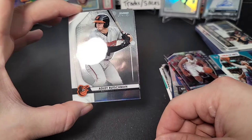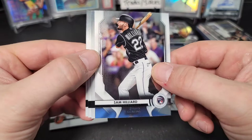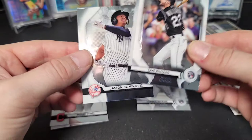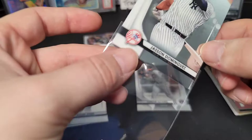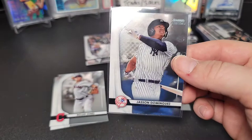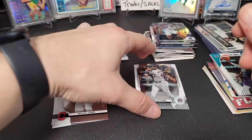Adley Rutschman — that's a nice prospect, one of the top prospects. Yordan Alvarez rookie — that's a nice card. Sam Hilliard rookie, Nolan Jones, and then — wow — Jason Dominguez! What a pack: a Yordan Alvarez rookie, an Adley Rutschman prospect card, and a Dominguez prospect. Sweet.